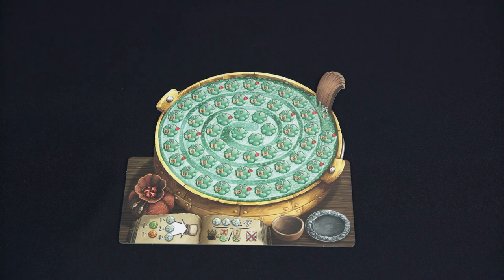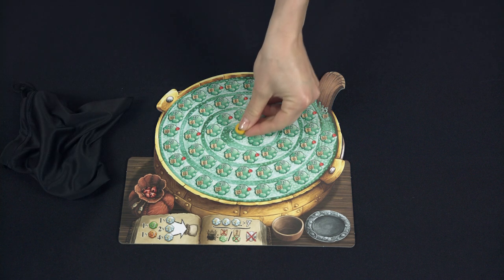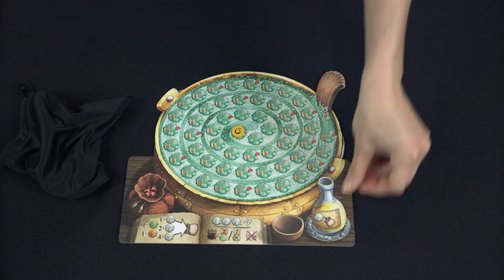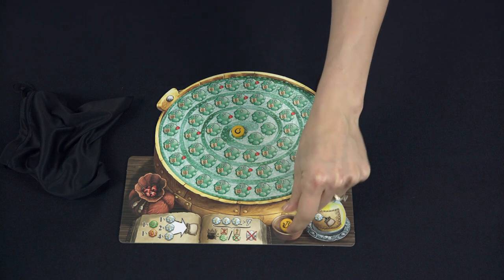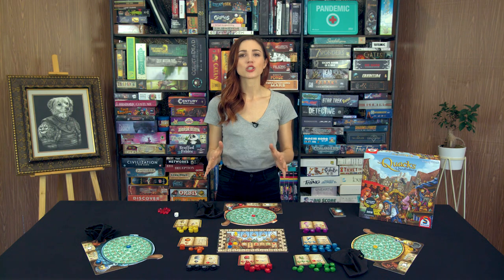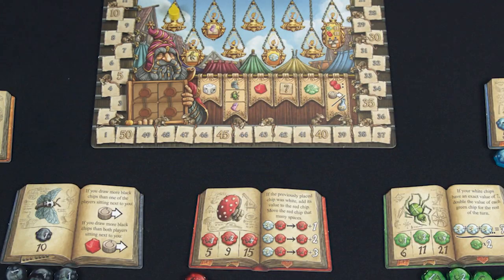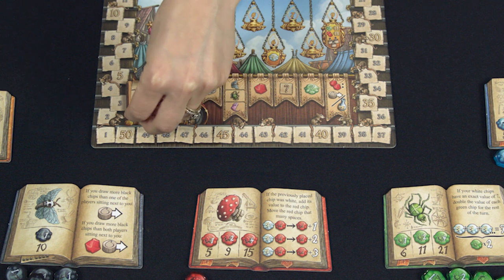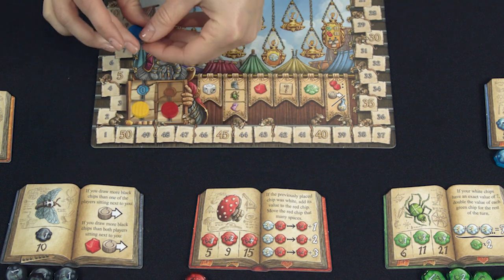Set the ingredient chips near the book of their color. There are generally three levels of chips in various colors: one, two, and four. More on books shortly. Next, give each player a player board, which contains their pot, a bag, a droplet tile placed on the zero space of the pot, a flask placed on the large trivet next to the pot, and a rat stone placed in the small trivet next to the flask. Additionally, for each player, place a score marker on top of their matching seal tile atop their seal space on the bottom left of the score track.